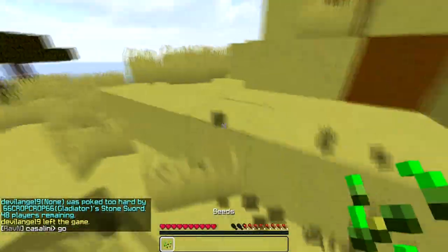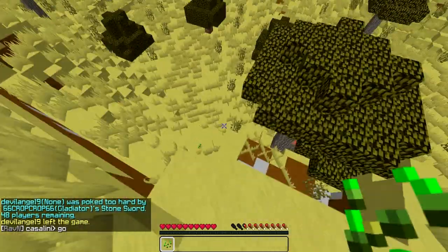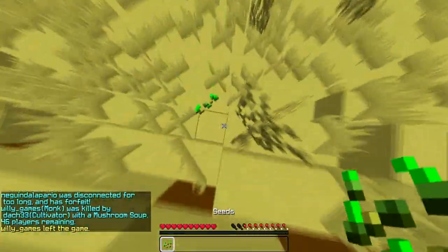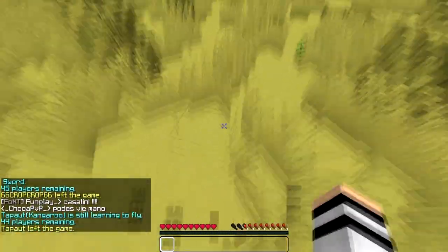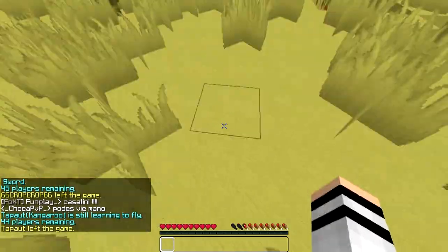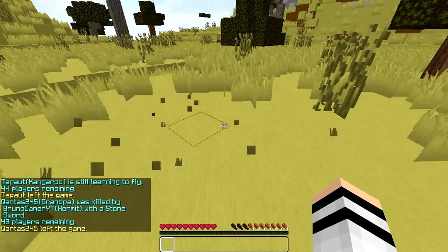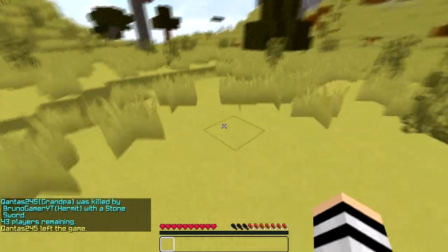Whenever you have something in your hotbar, you can always do this — just pretend you have a full hotbar and you're about to fall. All you have to do is drop your item midair, whatever item it is, and just right-click with an empty slot or your fist, and it will place water for about five seconds.